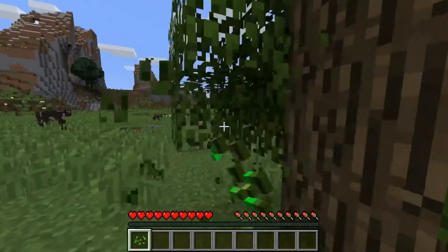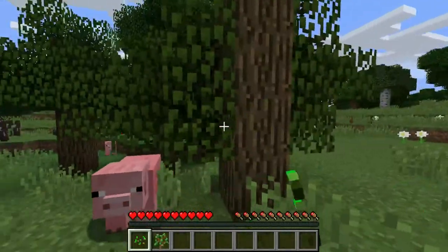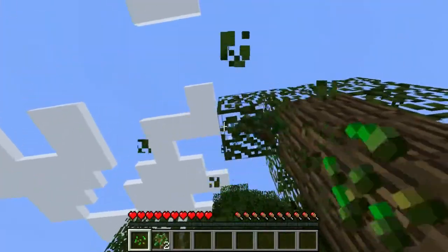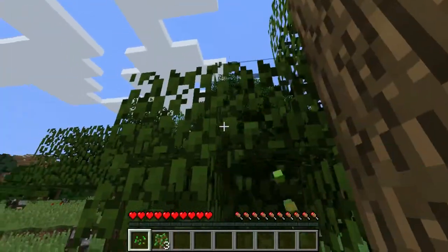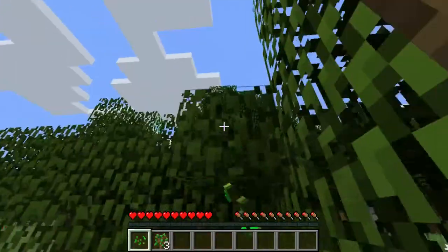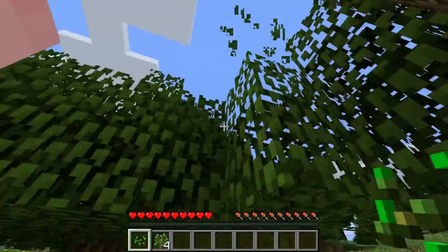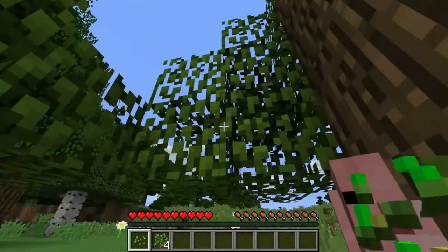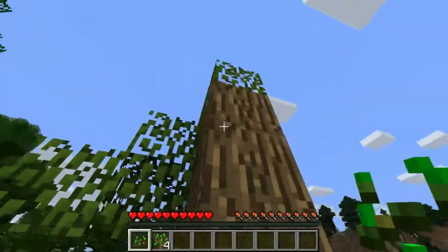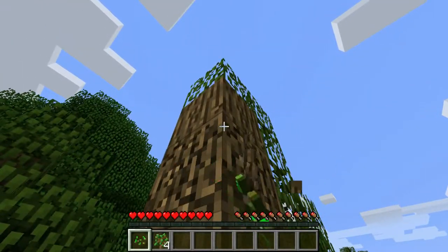It's been forever. So, 1.9 - where do I start? Basically they added shields, and they also added a new way of combat. Now when you attack you have to actually kind of swipe and all that fun stuff. We got some saplings here - excellent. There are animals all around me.